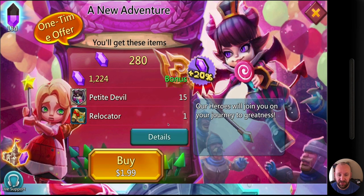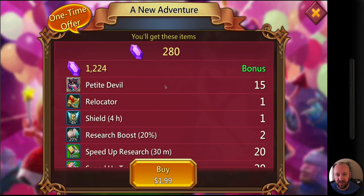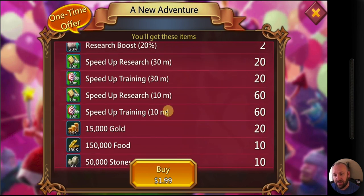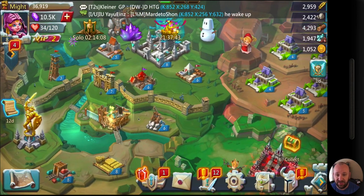Petite Devil at $1.99 is actually a really good deal because later in the game those packs run $4.99 for the same 15 Petite Devil medals. Let's look at the details — I'm also getting a relocator. I'll end up spending a lot of gems on relocation, so anytime I can get those it's a good thing. The four-hour shield isn't tremendously helpful. I get 20 times 30 minutes each of research speed-up and training speed-up.